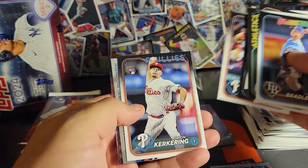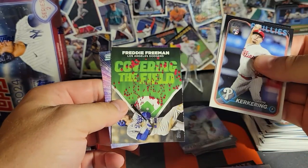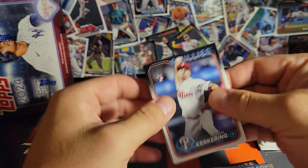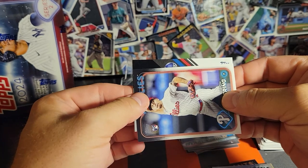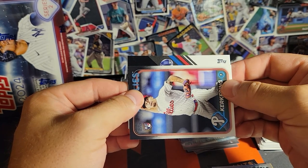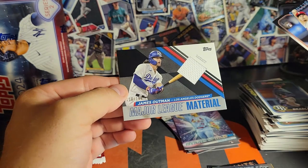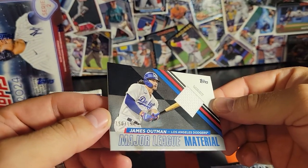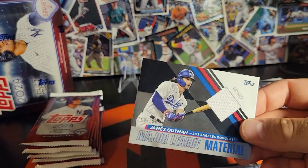Looks like we've got a relic in this one. Freeman covering the field, Mason Wynn on the Stars. It's a Dodger — James Outman numbered to $1.99 on the player-worn black variation. Major League Material — we'll take that.